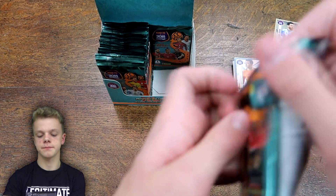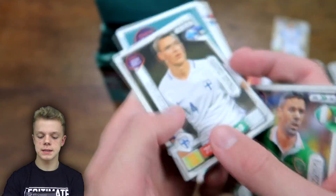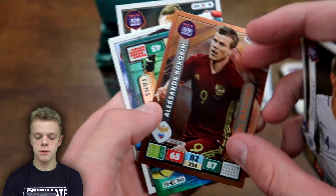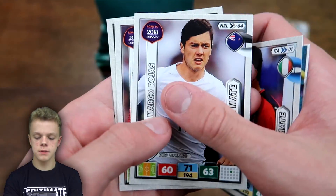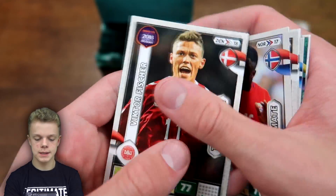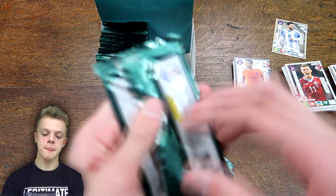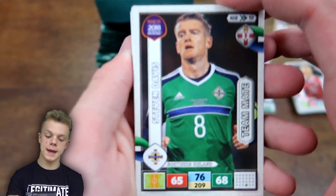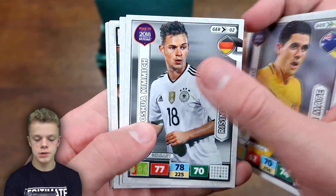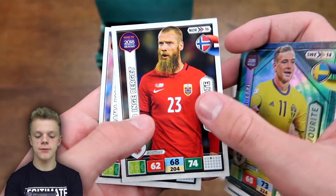Into pack number 17, one pack down from halfway. We've got Walters, Lahm, Cochrane Gold Machine, Ospina Fans Favourite again, Buffon, Rojas, Tosin, and Victor Fisher teammate — once a pretty hot prospect at Denmark. Into pack 18, taking us halfway through the opening. We begin with Stephen Davis, Rogic, Kimmich, Castillo, Koscielny, Paul Pogba, Gadetti fan favourite, Birgit, and Diamande from Norway.